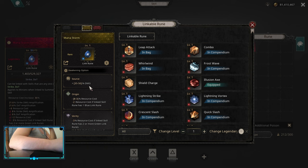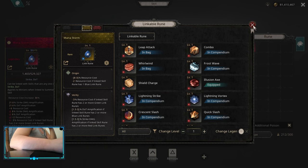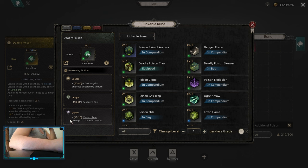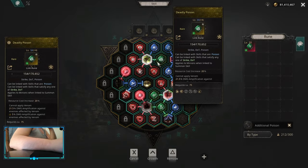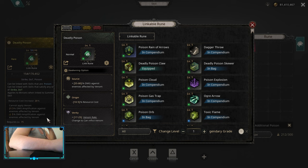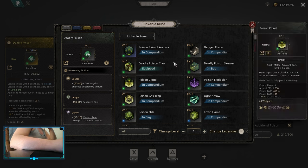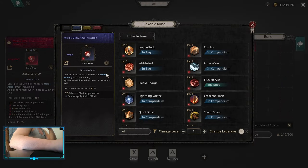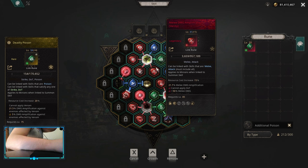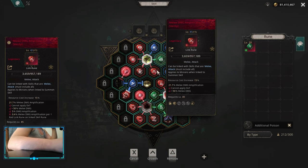I'm using mana storm here — you can do mana storm and awaken it to source or to verity. For deadly poison, the most important thing is don't use it before you awaken it to verity, otherwise you're not gonna be able to inflict venom. That means this link is not gonna work, because whenever you link it and awaken it, you lose a chance to apply venom and cannot apply it at all. That means you're not gonna get damage amplification against enemies affected by venom. You solve it by awakening it to verity to be able to inflict that venom and get that damage amplification. Same goes with melee damage amplification — you need to awaken it to origin, otherwise you're not gonna be able to apply any DoTs. These two runes need to be awakened first, otherwise you are screwed.